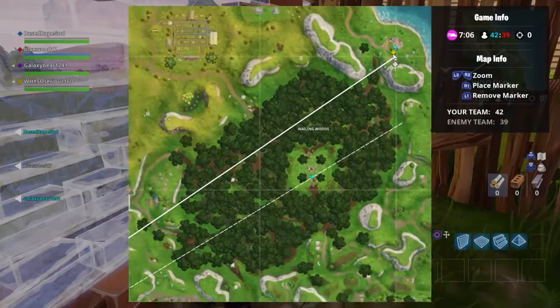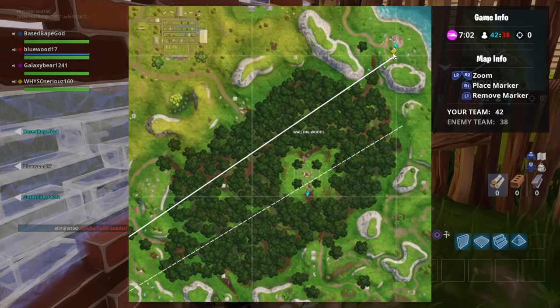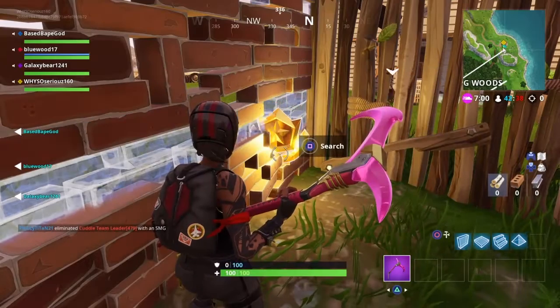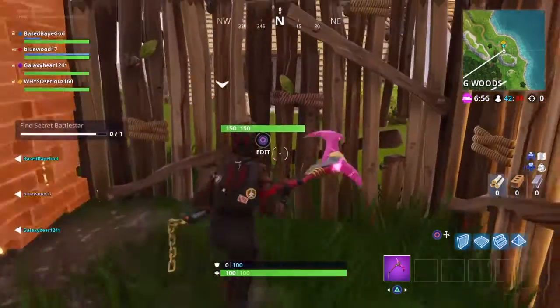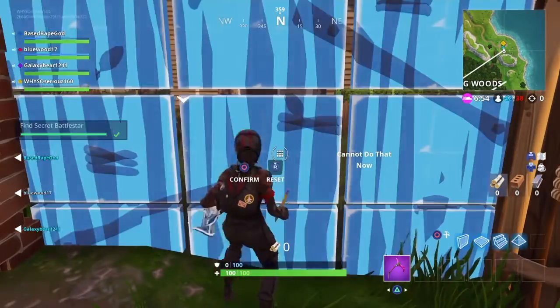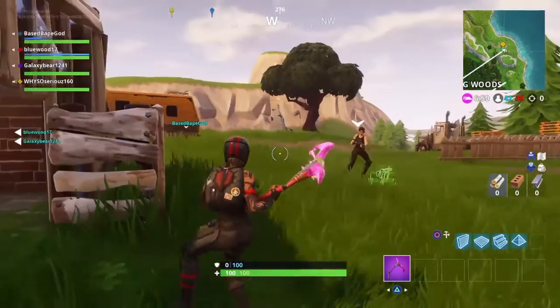In order to get this, you gotta complete all the challenges for week 3, and it's gonna be right there by that little house. You guys will see it. But this guy built like a little fort. Just look for like a sand platform, and it's gonna be right there, right next to this house.